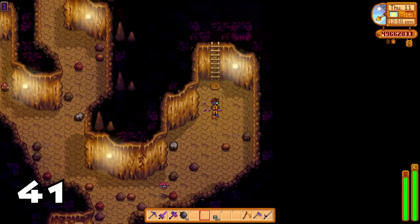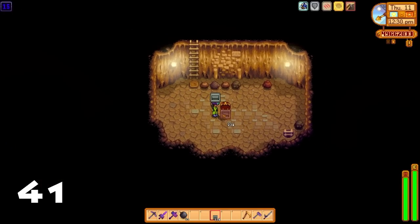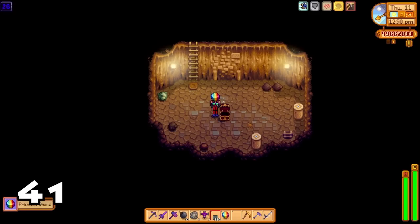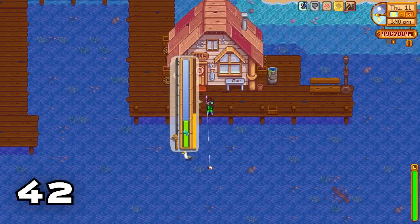Treat yourself to a magic rock candy on Thursdays from the desert trader — all you need is three prismatic shards. The huge luck increase you get from this item will greatly increase the odds of finding treasure rooms, and you can get magnificent items from these treasure rooms such as iridium sprinklers, prismatic shards, auto grabbers, and auto petters.